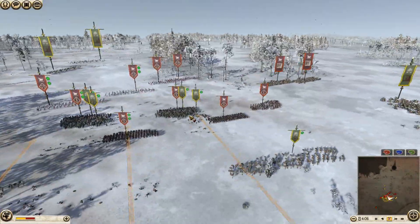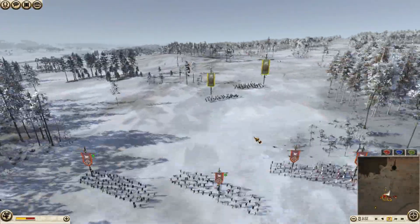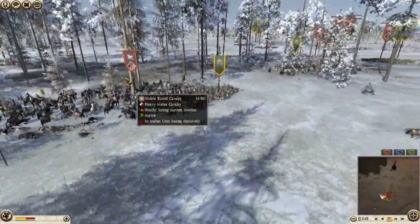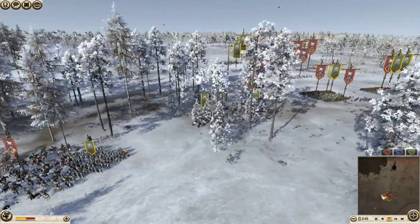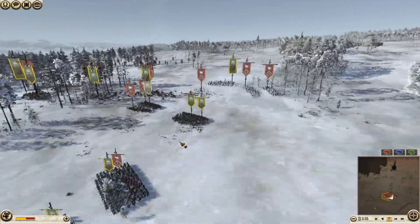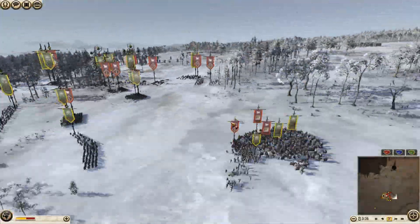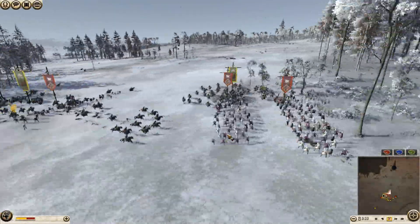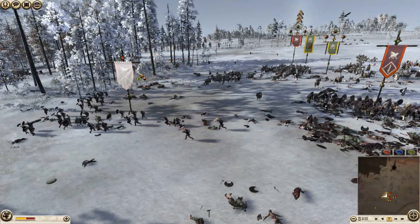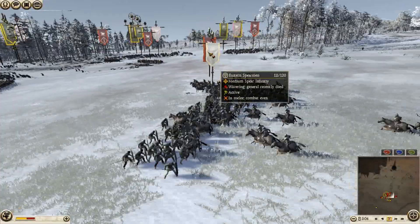I don't expect them to do much but they can temporarily hold them there. Here goes another charge — cavalry charge on their right flank. My horse archers are coming to catch and kill these Persian light archers in melee. I am winning the cavalry fight because my charge was good and I am supporting with spearmen. My archers are shooting these guys and killing them pretty well. My hillmen are wavering. My heavy horse archers cut down these Persian light archers.